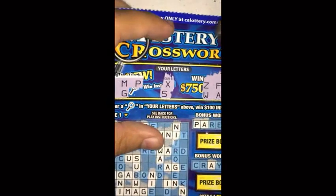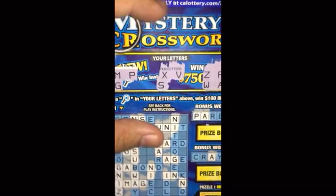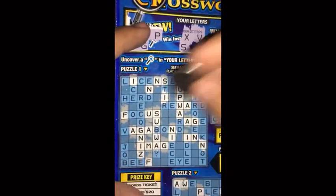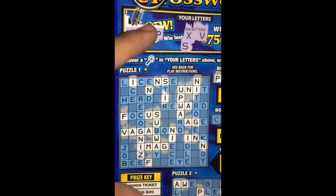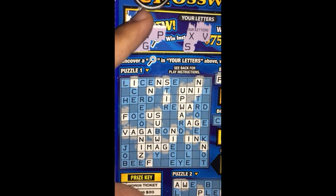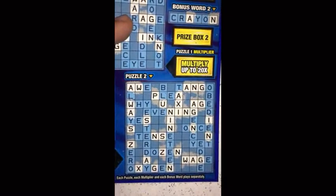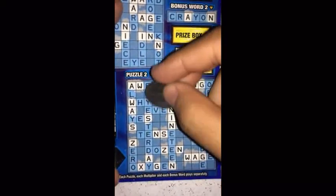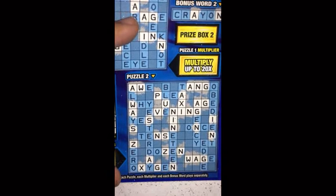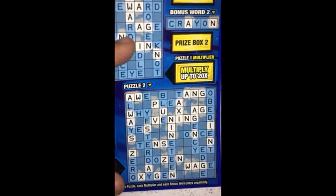So next letter is a V — letter V. Not getting much with that either. Puzzle two with the letter V — I need that E. Letter V — nope, once again, that looks to be about it.